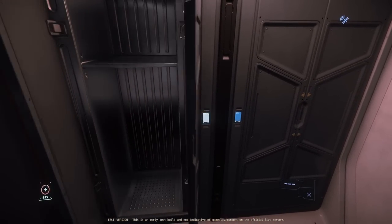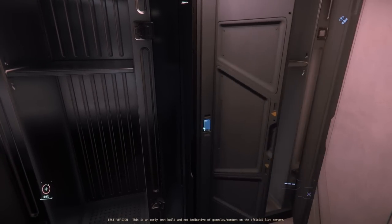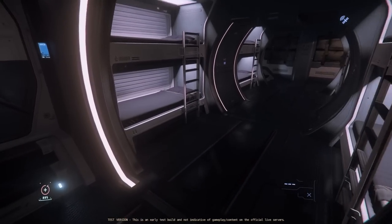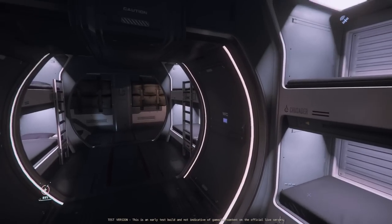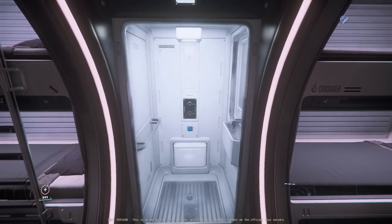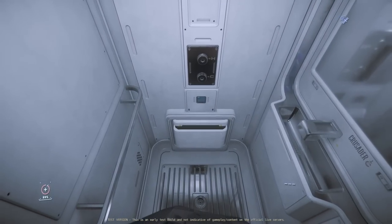These appear to be clothing lockers. I made a video recently about the thing I want most in Star Citizen being screens working. The second thing is getting those lockers working — being able to change gear quickly on different occasions or just getting into casual gear and back into something you need to go outside with is something I really want to be able to do.